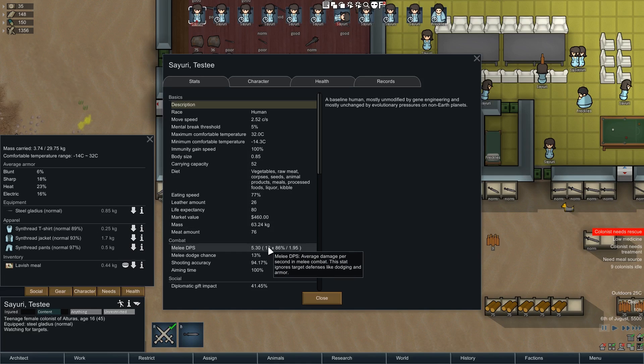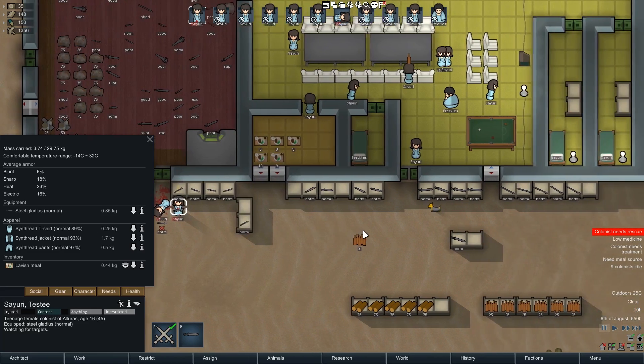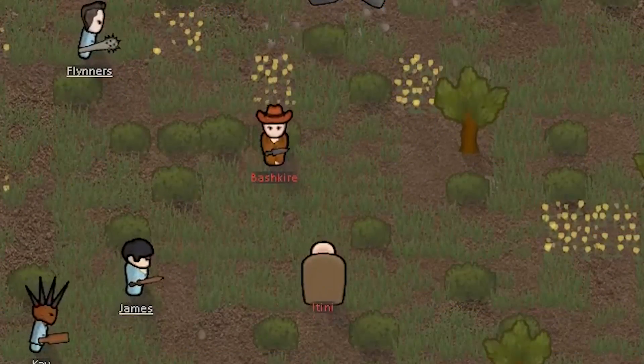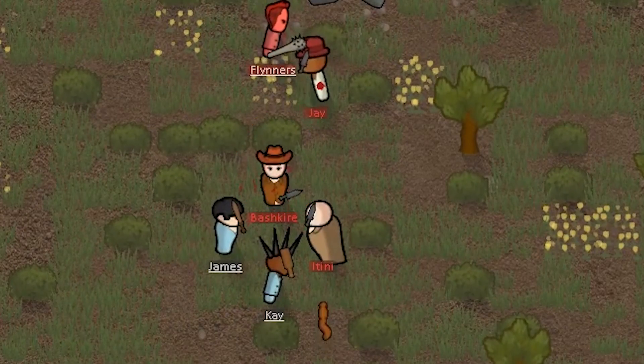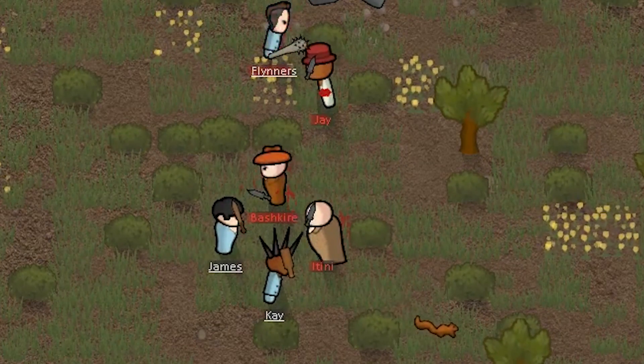If you come in here to Sayuri's stats, you can see she has an 86% chance of hitting, of actually striking. That is factored by manipulation, by sight, and by the melee skill. Sayuri here is a 20. Each time she gets a chance to strike, it calculates how likely it'll be that her strike will be on target. We should notice that even if a strike is on target, it might not hit because the other person has a chance to dodge, and their chance to dodge is also settled by their melee stat. So that's a chance that your strike is on target, not a guarantee that it'll hit.